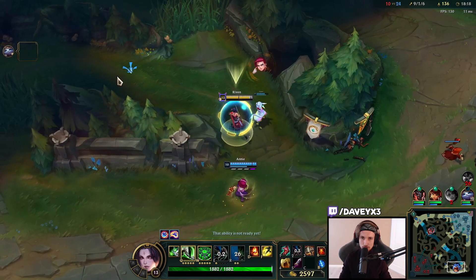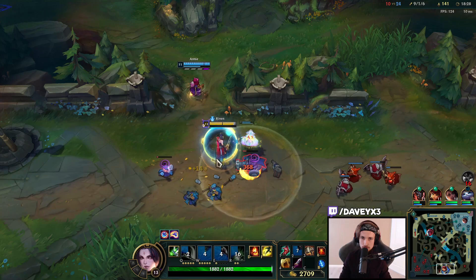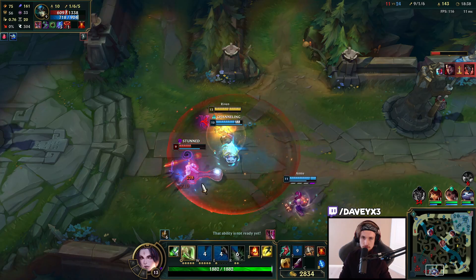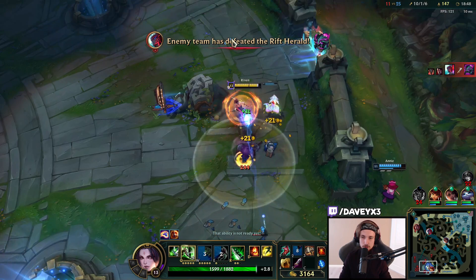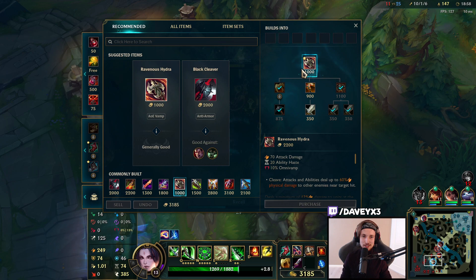Back to base. Take the wave then we probably rotate towards mid lane. This guy's dead. We are literally that fat we can just walk through towers and basically not feel anything. Let's go for Hydra - I'm going to buy Chainsword.